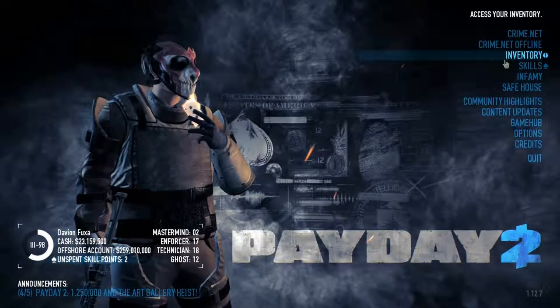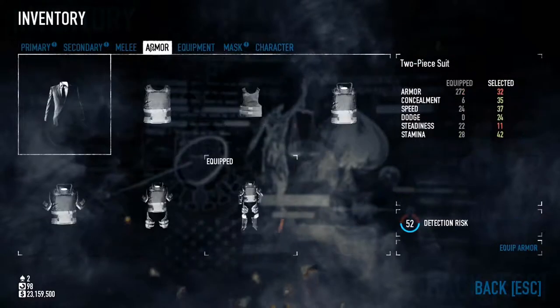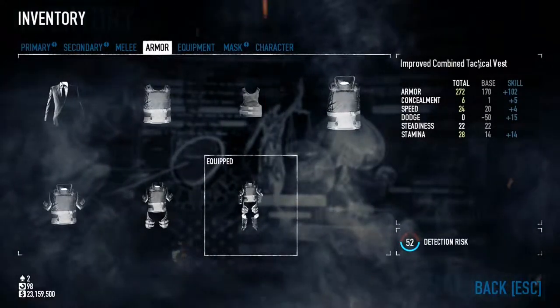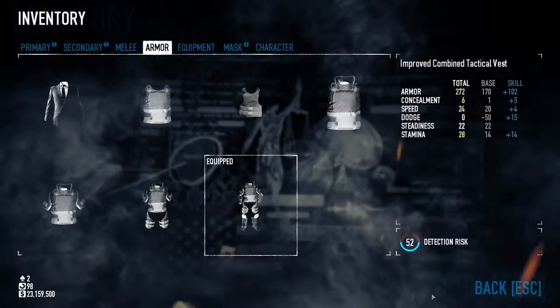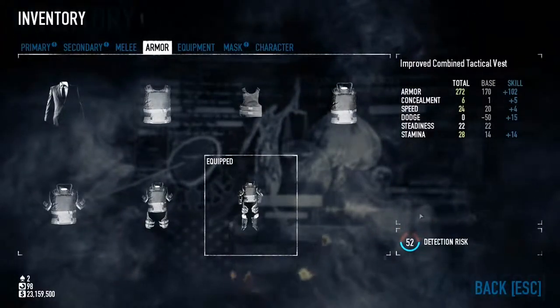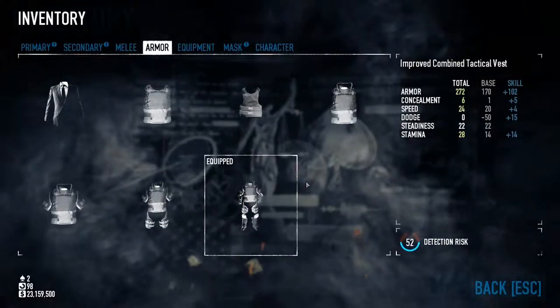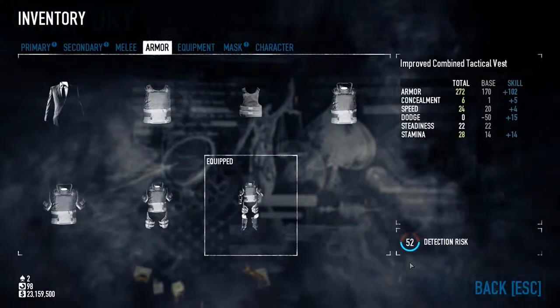Recently I was in a game with another player and I was kicked because I was wearing the improved combined tactical vest and I was able to get a detection risk below 75. Note that I'm wearing the heaviest armor in game and I've got less than 75 concealment.